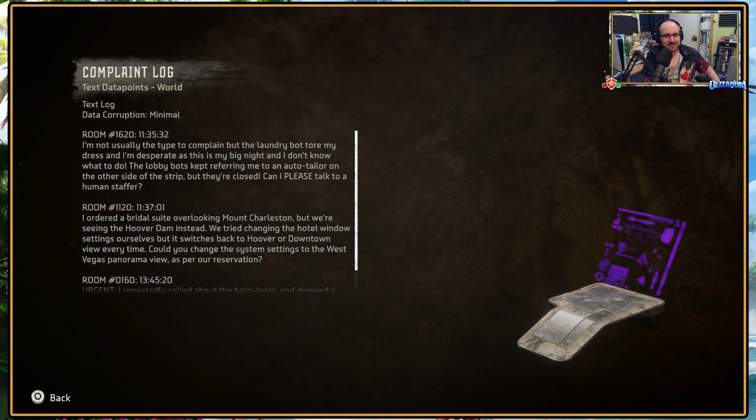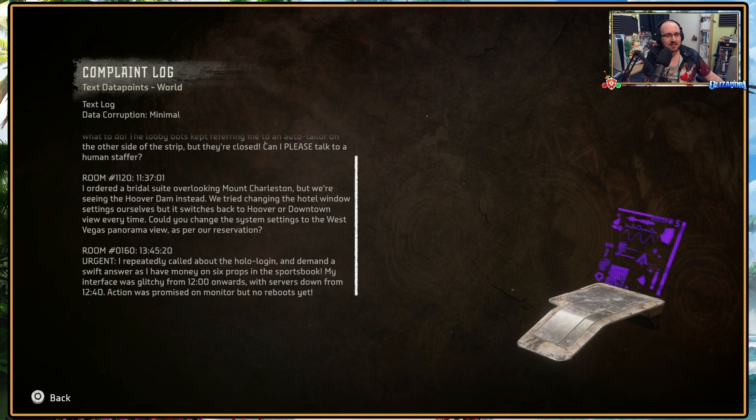It's a complaint log — hotel complaints. 'I'm not usually the type to complain, but the laundry bot tore my dress and I'm desperate as this is my big night. Lobby bots kept referring me to an auto tailor on the other side of the strip — they're closed. Can I please talk to a human staffer?' How could an auto tailor be closed? Another one: 'I ordered the bridal suite overlooking Mount Charleston but we're seeing the Hoover Dam instead. It switches back to Hoover or downtown view every time. Could you change the system settings to the West Vegas panorama view as per our reservation?' Urgent: 'I repeatedly called about the holo login — I have money on six props in the sportsbook, my interface was glitchy from 12 onwards, servers down from 12:40, action was promised but no reboots yet.'